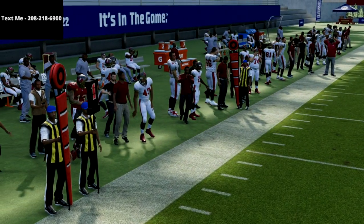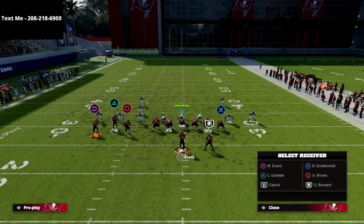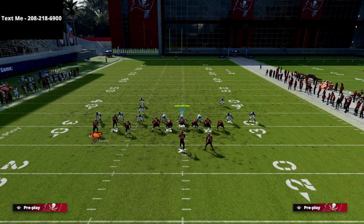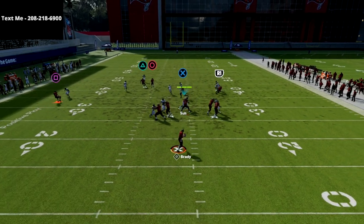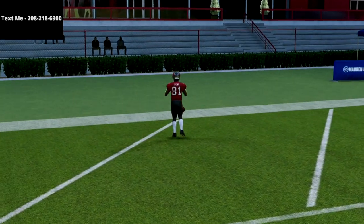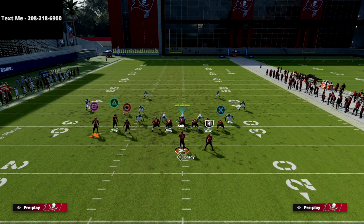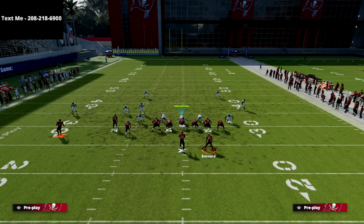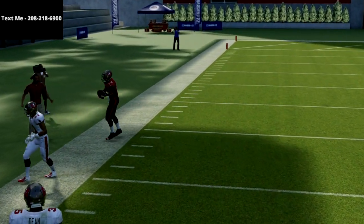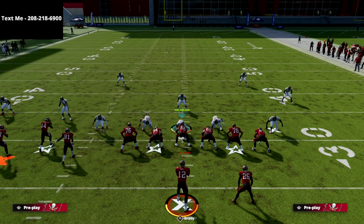Watch how you can pass it to the outside even against a hard flat because he has outside leverage — outside positioning. And the reason I like this is because let's say you get a match coverage. I'm going to put Cover 4 Quarters on the field with those same adjustments, and I want to show you what happens. The Circle receiver is going to be a one-play touchdown every single time against Cover 4 Quarters.